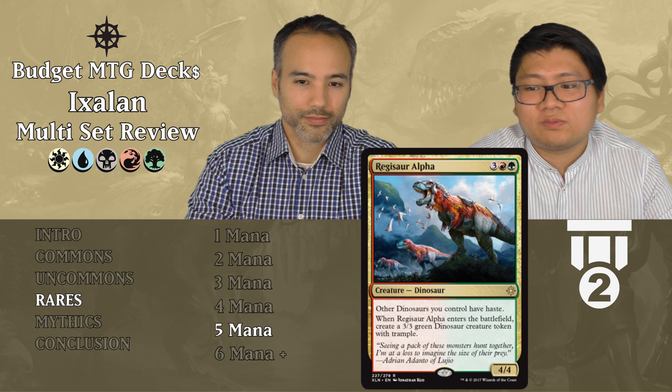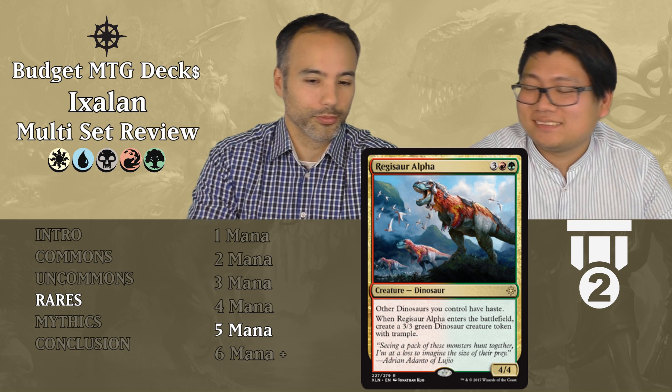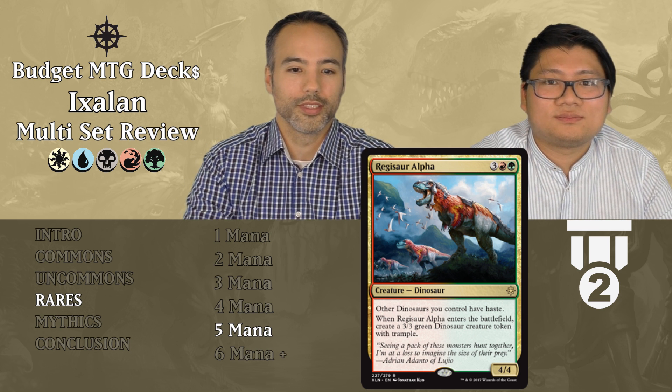Regisaur Alpha costs three generic, one red, one green. It's a 4/4 Dinosaur. Other dinosaurs you control have haste. When it enters the battlefield, create a 3/3 green Dinosaur creature token with Trample. That token also has haste from Regisaur's ability. So it's a 4/4 for five — already good — plus a 3/3 trampler with haste immediately, meaning you get seven power on the board for five mana on the turn it comes in. That's unheard of. Tier one — just play it.